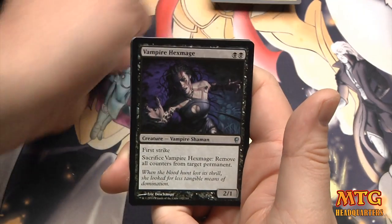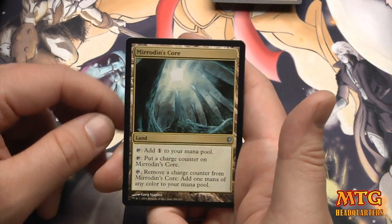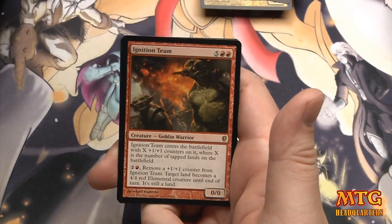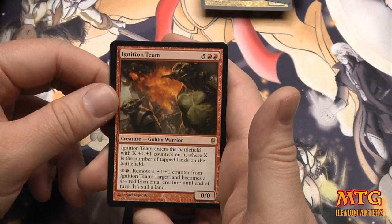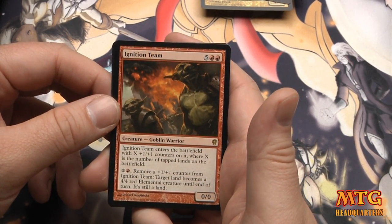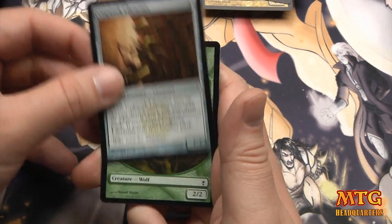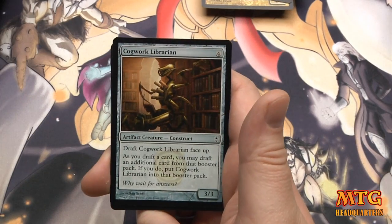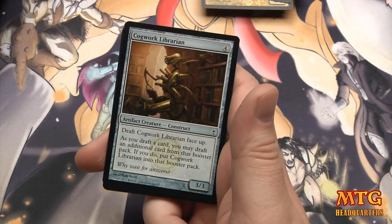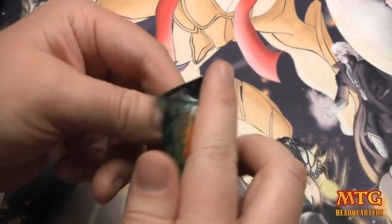Woodvine Elemental, Vampire Hexmage, Mirrodin's Core — I thought we might have had a Reflecting Pool there. Our rare is Ignition Team: seven-drop, 0/0, enters the battlefield with X 1/1 counters where X is the number of tapped lands on the battlefield. There must be a construct or something at the end of every pack — these are definitely fun draft cards.